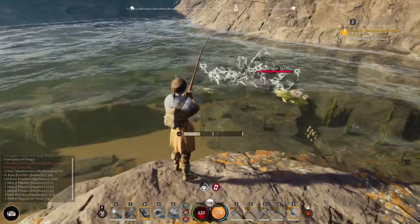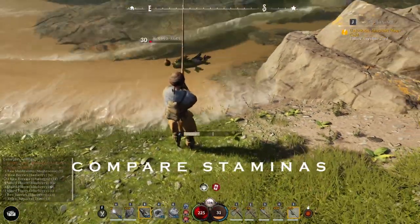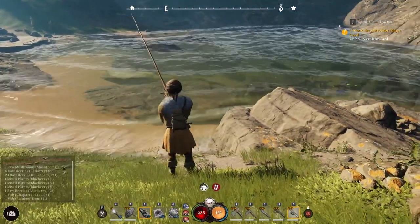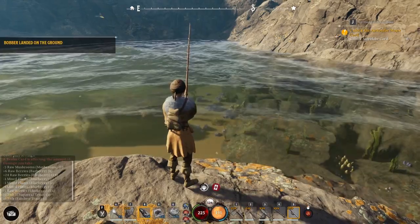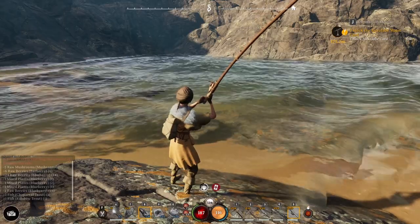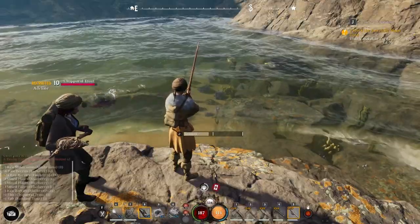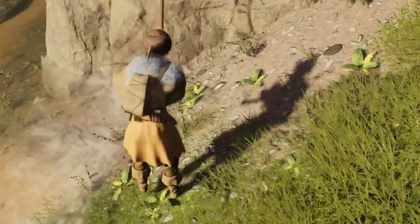Level 30 trout — let's see if I have enough stamina. You can compare the fish's stamina to your own; the fish's stamina needs to run out first. Got it! You don't have to reel it back in if the bobber landed on the ground — just cast again and re-aim. Got another trout, level 10. It bounces on the ground so it's easy to pick up.